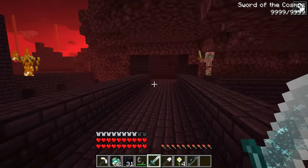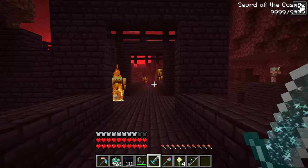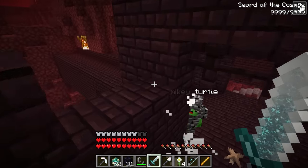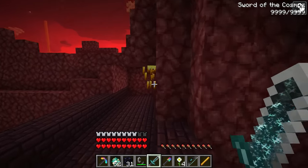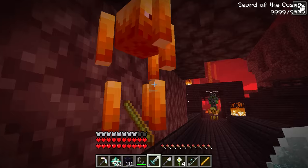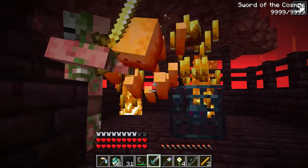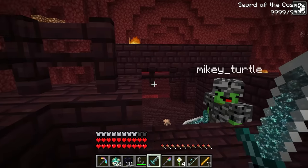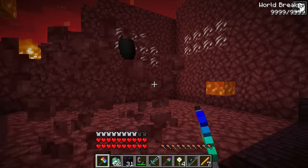There should be a blaze spawner somewhere nearby, so try not to break it. I'll be careful — find the blaze spawner. I found the spawner! Amazing, this is it! Hit the blazes as soon as they spawn. I wish they'd hurry up. There they are — piece of cake! That makes four, now we have seven blaze rods! Let's go look for the ender pearls, Mikey. The nether is hard to navigate, so let's clear it out first.